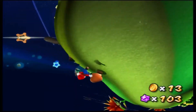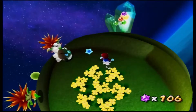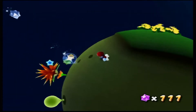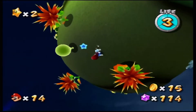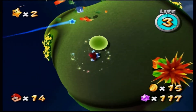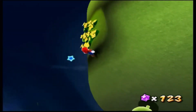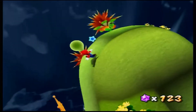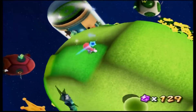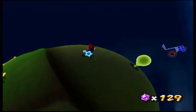Just bop those Goombas just like old times! More of those sparkling beauties for the road. And what's this — you can use the bulb plant to obliterate those spiky plants. Don't forget these up here. I'll do it for this one — just giving this place the once-over.